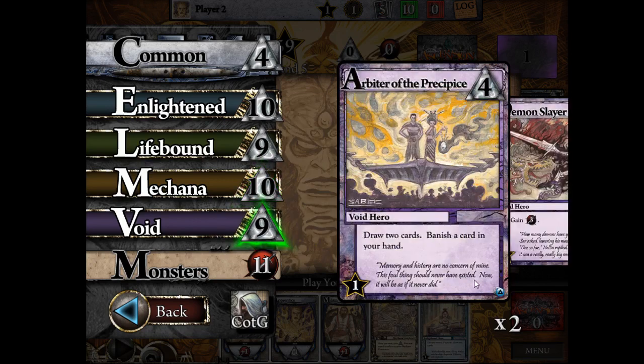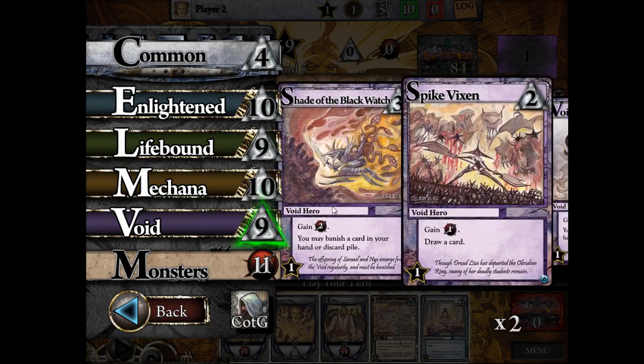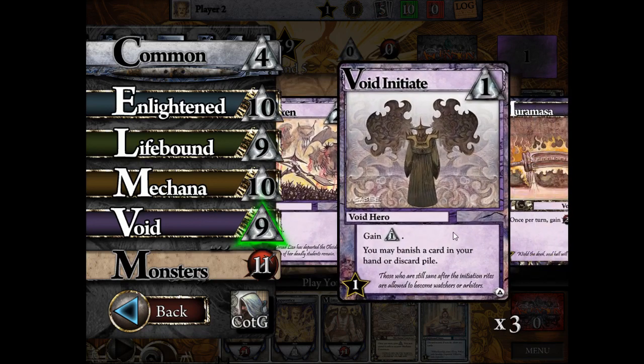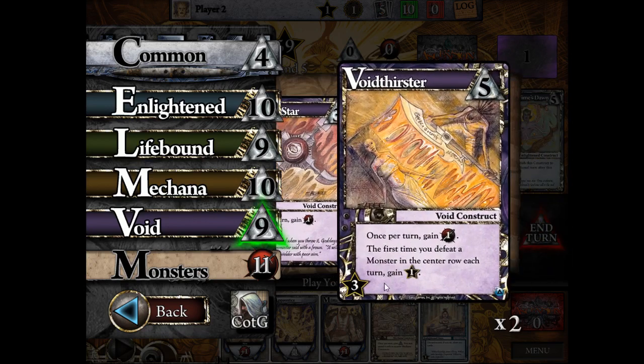Void cards have the Banish keyword. They help you thin out your deck by banishing cards normally from your hand or discard pile, making it so you draw your best cards more frequently and get rid of the trash. Void is almost entirely about power — almost everything has power. There are only a couple with rune gain and they typically have some other Void effect as well. Bonuses for killing monsters is the main theme — that's all Void is about.